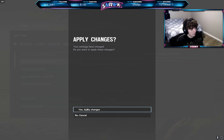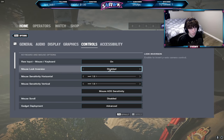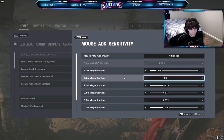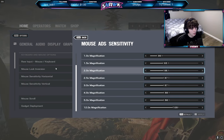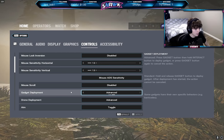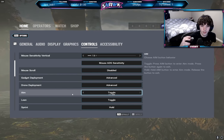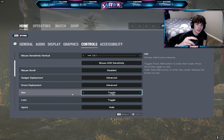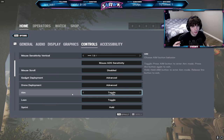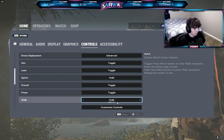For controls: raw input is on, mouse smoothing disabled. I play 13/13 for horizontal and vertical sensitivity. For ADS, you can pause and look at those settings. Mouse scroll build is disabled — I don't like that on. Gadget deployment: advanced. Drone deployment: advanced. Aim toggling is enabled — a lot of people don't know what that is. It means when you right-click to ADS, I click it once and stay ADS even if I let go, then click again to exit ADS. Leans on toggle, sprint on hold, crouch on toggle, prone on toggle.